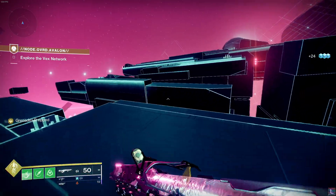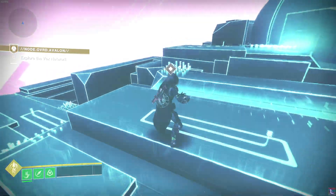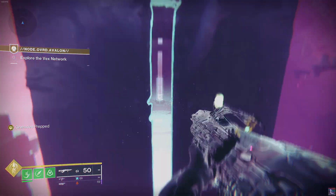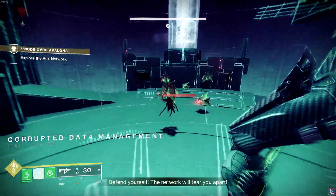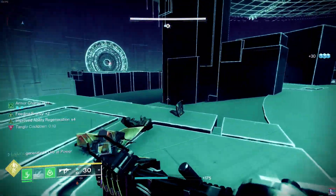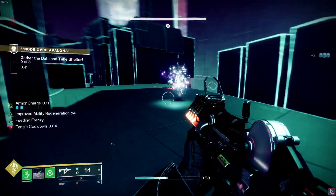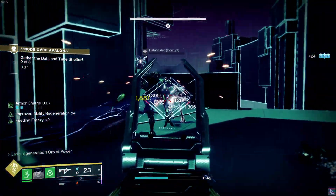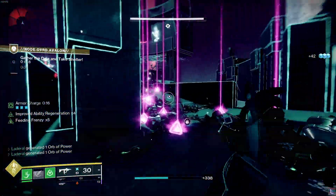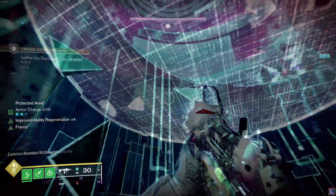After making it past that, you'll come to your second banner zone and you'll be entering the arena for the first boss fight. In the boss fight, the explanation is a lot easier than the execution. The whole idea of these rounds is to collect data, deposit them into a terminal, open the hole, hide in the hole, and reset the explosion so it doesn't kill you. If you don't collect enough data, deposit it into the terminal, and hide in the hole, the explosion will go off and you will reset.